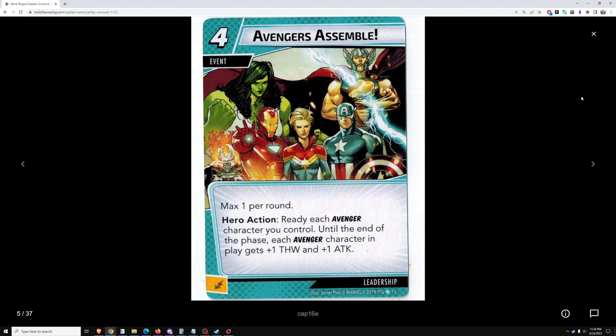Avengers Assemble, four cost, maximum one per round. Ready each Avenger character you control until the end of the phase. Each Avenger character in play gets plus one thwart or plus one attack. I haven't found readying allies to be that good generally — they just use up their damage faster. You don't usually need damage bombs from your allies, and to pay four cost for it is very expensive. I think this card is way over-costed — it'd be good at two cost, but at four it's way over-costed. I don't think I would run this in my deck.